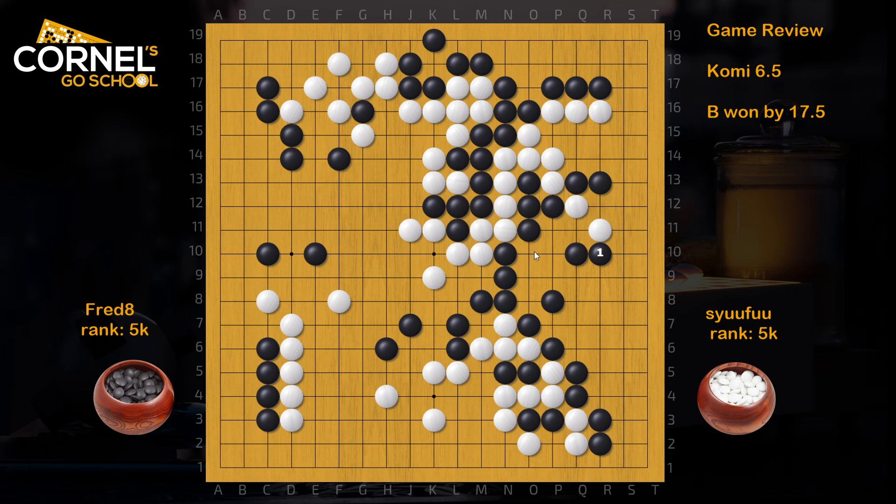Black should just play the block, because atari here doesn't change much, and atari like this is still okay. Either way, black will connect, and when white plays the empty triangle, black goes down. So black has five liberties, white has only three. When white plays here, take away liberty from the outside — if white wants to expand liberties, he only got two. So this will die. Therefore, when black goes down, there is not much white can do here.